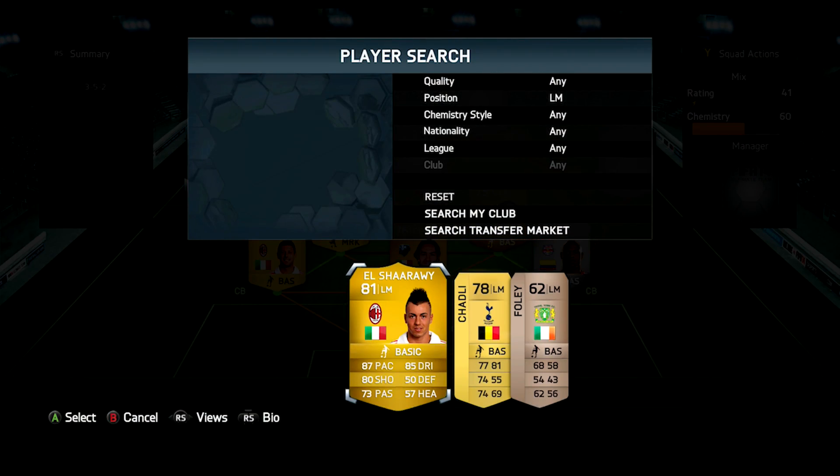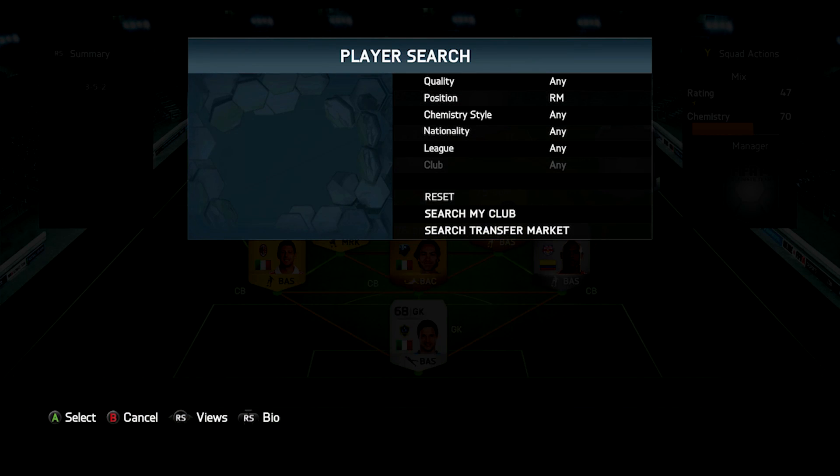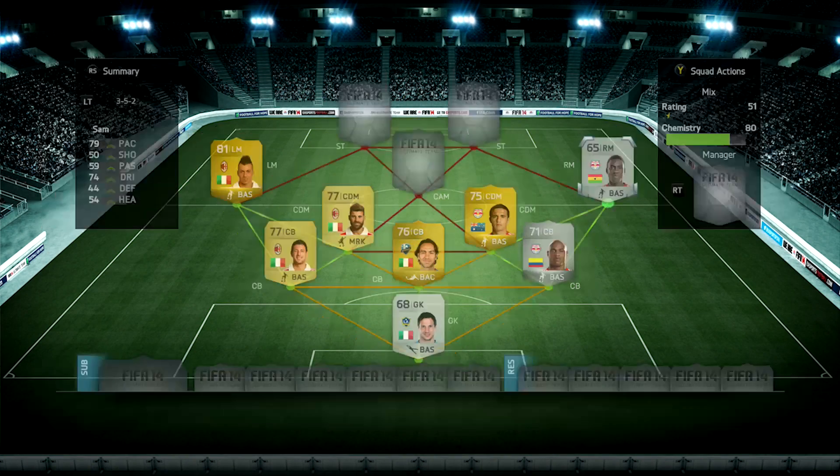In the left mid position we've got El Shirawi. He's got 87 pace and 85 dribbling. I really like his right foot — it's really effective. He also has high work rates, which does mean his fitness goes down a bit more. He got me two assists and no goals in ten games, and I paid 1,700 coins. His price is dropping quite a lot, and he's sort of weakened a bit since the first time I used him.